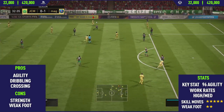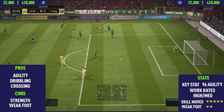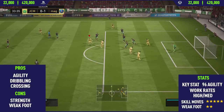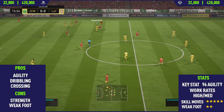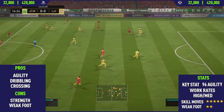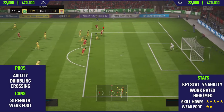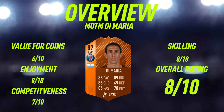Moving on to the cons — the first con is his strength. This guy is really weak and will get pushed off the ball quite a lot, so that's something to watch out for. Probably the biggest con with this card is his two-star weak foot. You can definitely tell in game — his weak foot is like a potato, it's just so bad. He basically can't do anything on it, and you'll notice this a lot when he's dribbling.